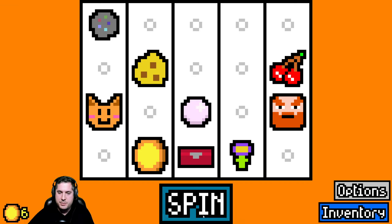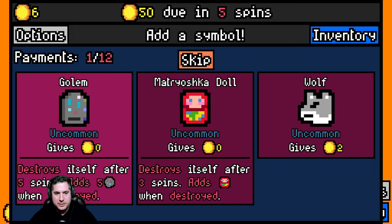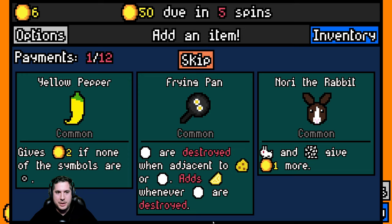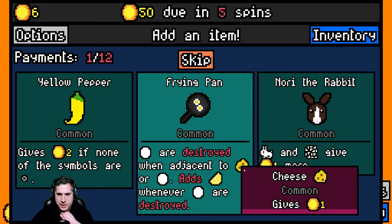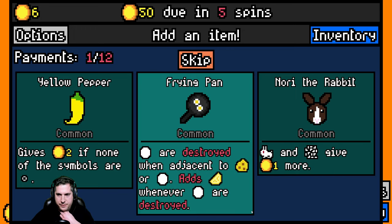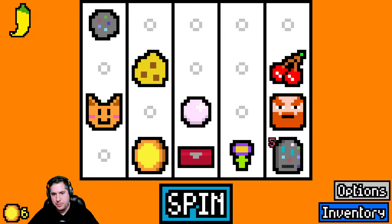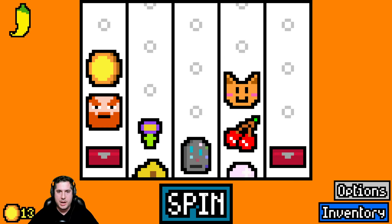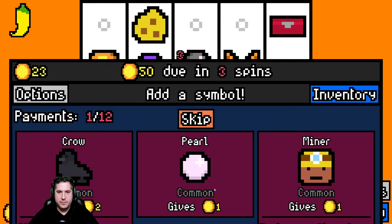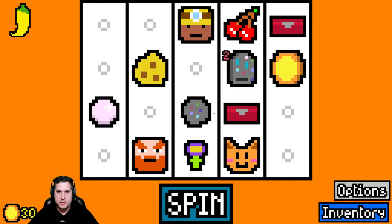Now we have to pay 50 in five spins, so we have to gradually build this lineup. Eggs are destroyed when adjacent to cheese. We're gonna take the yellow pepper here - this is actually a pretty rotten run right now. We'll take another lockbox, so now we really need keys or a lockpick. We got a miner - we'll take the miner. The miner's gonna open ores if they're adjacent to one another.